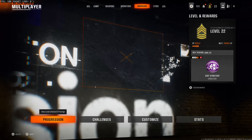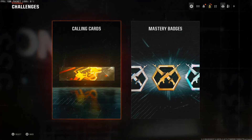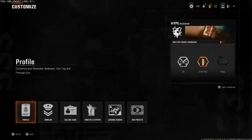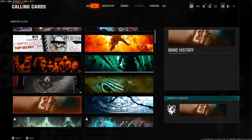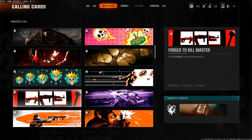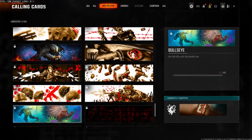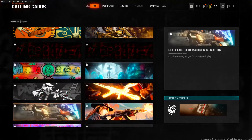Once you've done that, you will see Progression, Challenges, Customize, and Stats. Go to Challenges, then go to Calling Cards, and you will basically see all of these different calling cards. What you're going to want to do is go to Customize and make sure that you put on a calling card that is multiplayer-based — so if you have unlocked any calling card that is multiplayer-related, just put it on guys. Make sure that you do actually equip it.